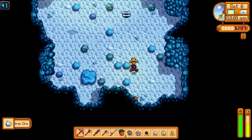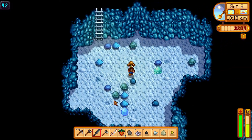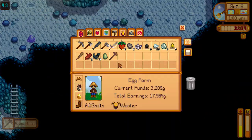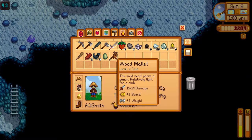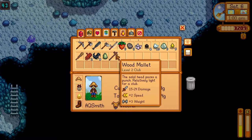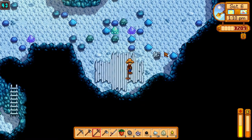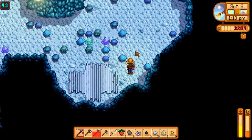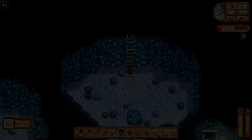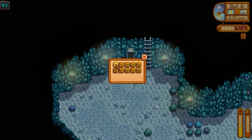I'm thinking about upgrading my pick soon because it takes too much to mine everything out. I found another weapon — a wood mallet, 15 to 24 damage. That's less than this one but instead of minus four speed it's plus two speed and plus three weight, so I think this is probably the best one yet. That swing speed is really going to help. I'll get rid of the lead rod and just use this instead. Back to mining — I made it to level 45.